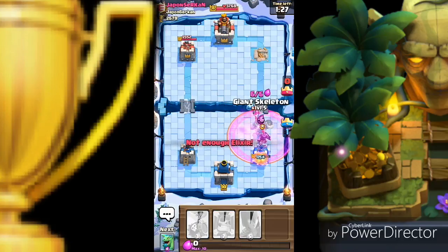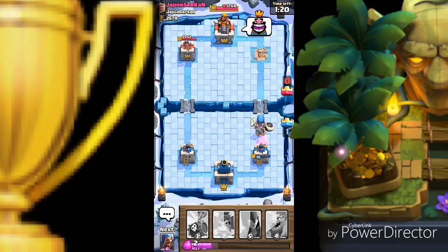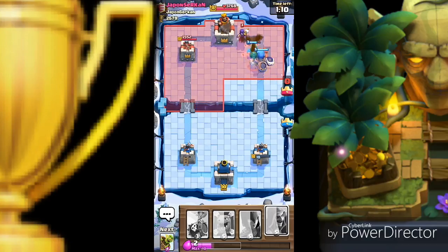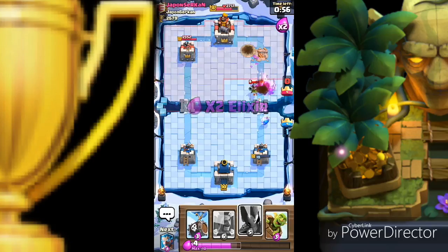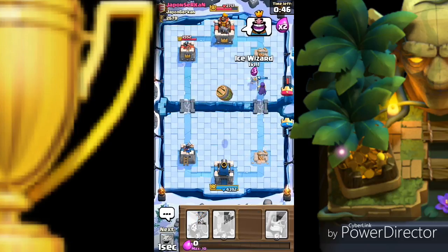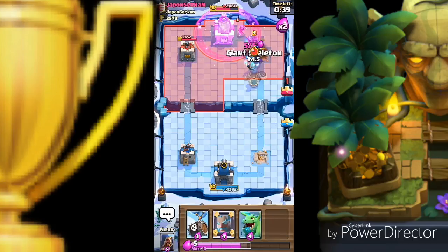Dark prince making his way to the tower but we don't have giant skeleton — we have to give him the first tower. I'm really angry at myself. The tower survived — it has only 18 HP left! He's got a log — he can finish it anytime. Here we go — archers dropped, let's place a wizard to finish those archers. Skeleton barrel dropped — let's place a witch. He placed the log — I think we are going to take it to sudden death!